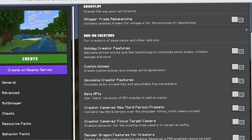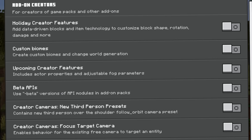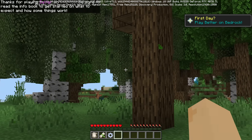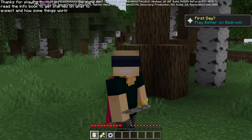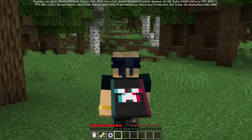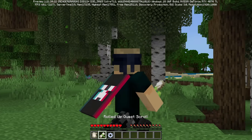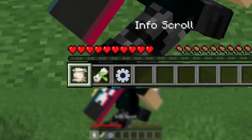And real quick before I forget — once Bedrock 1.21.20 drops, not a single experimental toggle will be required. So in a brand new world, I kick things off with an advancement and a small thank you note. We kick things off with a beautiful soundtrack — it's so calming. I don't usually roll with the Minecraft music, but it's the perfect vibe. We kick our journey off with not one, but three different items.